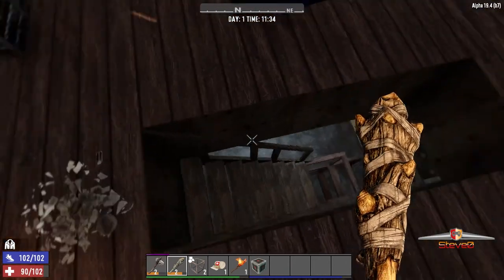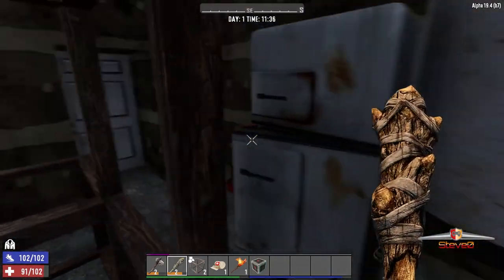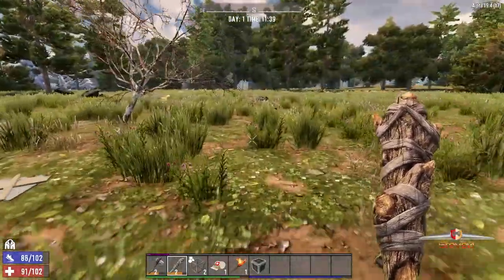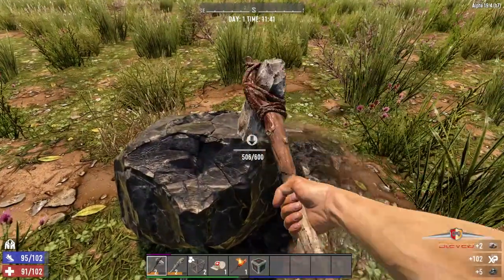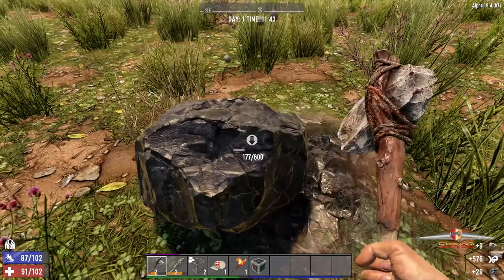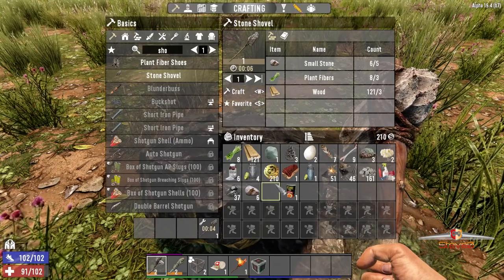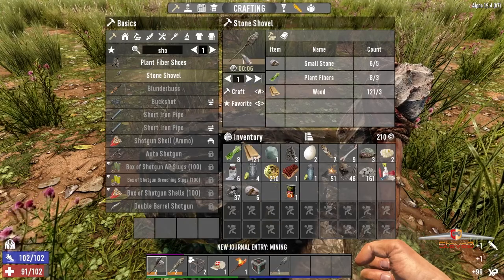What do I need for a shovel? Stone. Let's go down and get some stone. There's a door over here. Where's stone? Over here - that's cobblestone. You get a lot more when you use a shovel. Oh, that's coal! Come on, give me my shovel. Thank you very much.